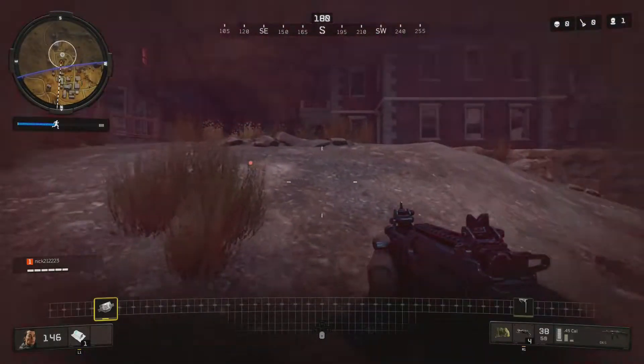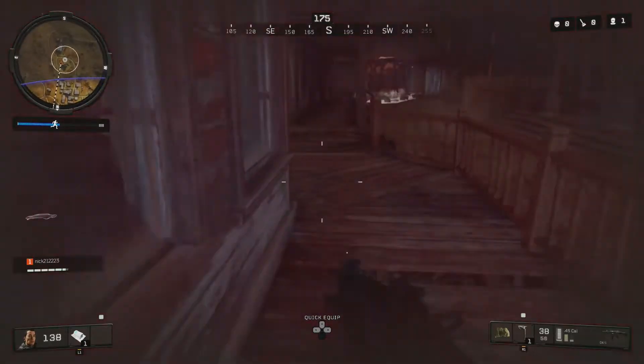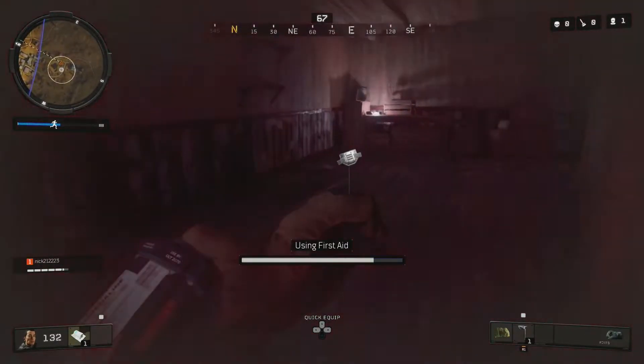What is going on guys, this is the Walkthrough King and here is a quick and easy guide on getting the Ray Gun Mark 2 in Blackout. First off, you want to get a tomahawk and then go into the bar in Buried.